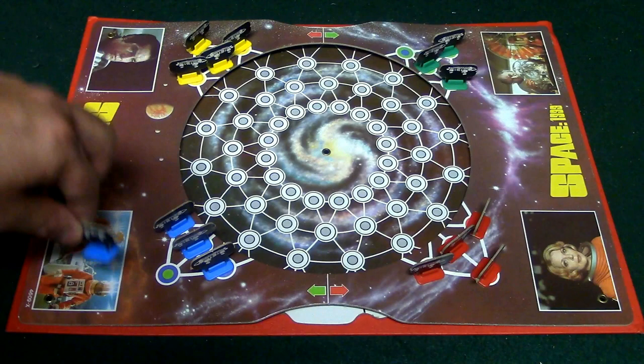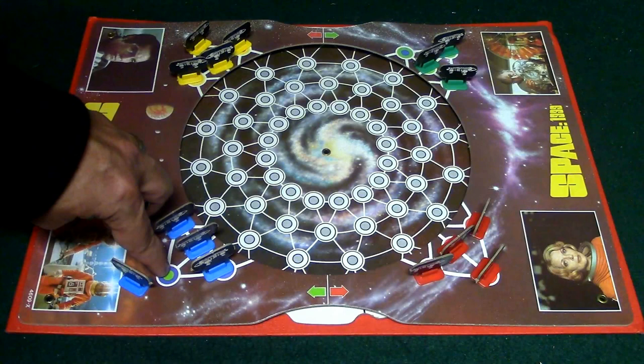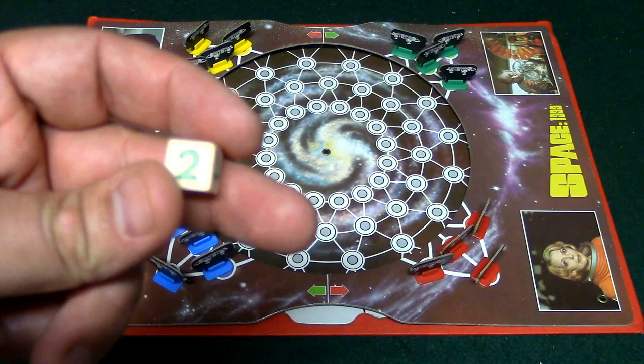Right here you have your die. There are six numbers on here, one through three, and some of the numbers are green and some of the numbers are red. Depending on what you roll, that is what is going to determine which direction the wheel is going to go.